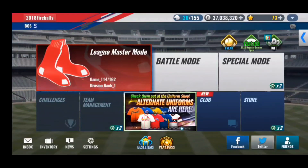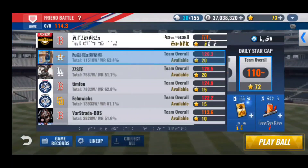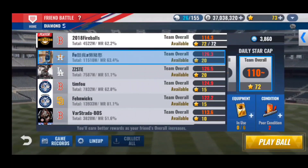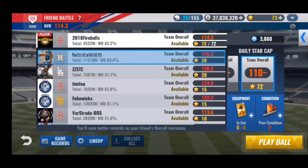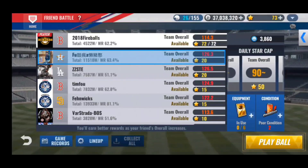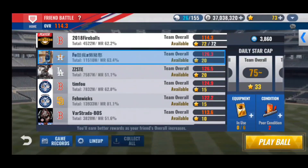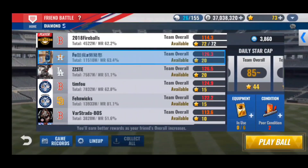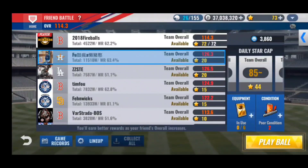The first way you can earn free stars is by playing friend battles. Go to battle mode and click on the friend battle tab. You can earn up to a certain amount of stars per day based on your team overall. As you can see, I'm above 110 overall so I get 72 stars per day. At 75 overall you can earn 33, at 80 you can earn 39, at 85 you can earn 44, and so on — the higher overall you are, the more stars you earn per day.